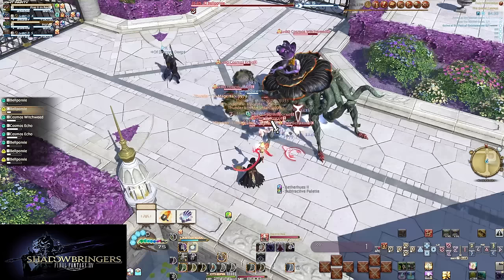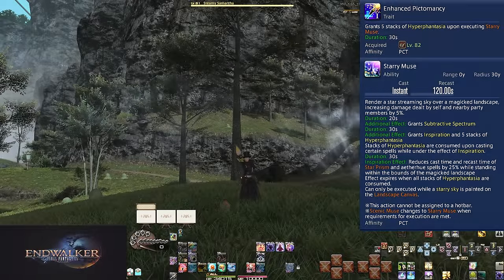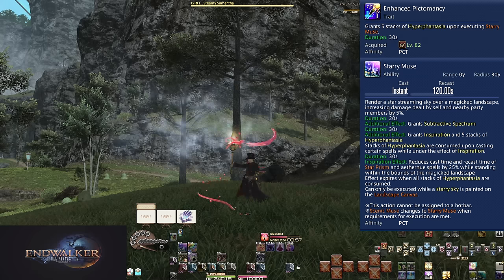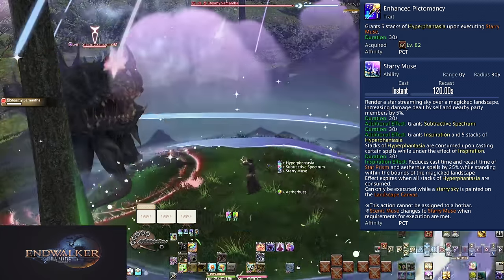This covers your Shadowbringers and starting toolkit. Your level-ups are going to change things up immediately. Level 82: Enhanced Pictomancy.